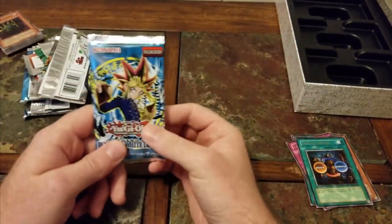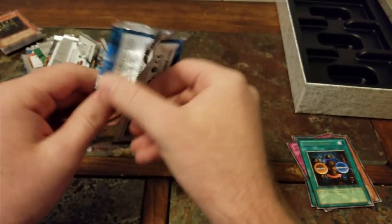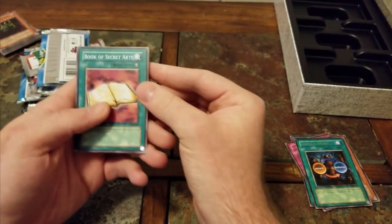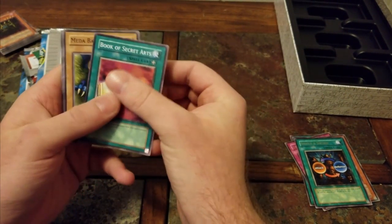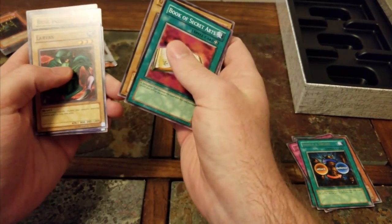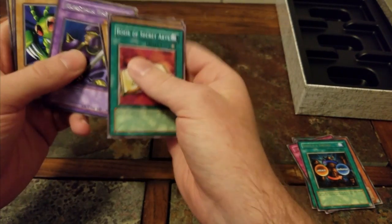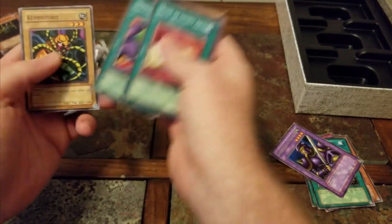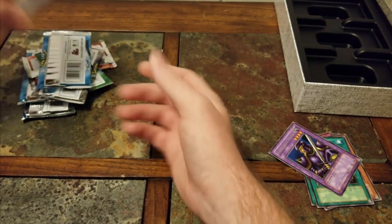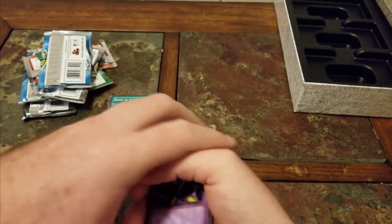Last one — can we get something good out of here? From the Blue Eyes White Dragon pack: Book of Secret Arts — that's an old one — Meatball, Green Phantom King, Larvas, Koumori Dragon, Warrior — I think that's how you say it — Basic Insect, Dragon Treasure, Kumutoko, and Beaver Warrior. A lot of old classic cards.